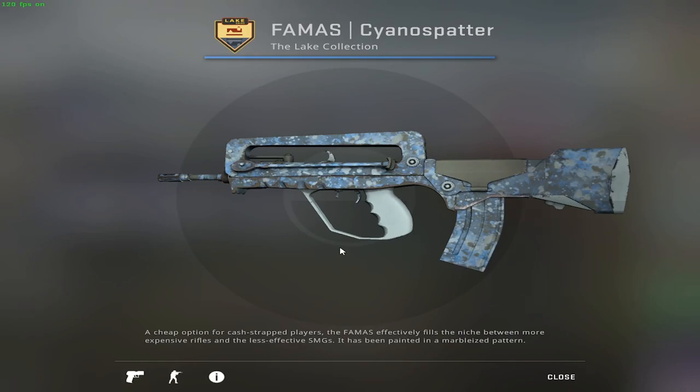Since I have about one euro left, I will try to fit in as many blue weapons as possible. I have to exclude the primary weapons for the CT side — the M4A4 and M4A1-S — because everything blue in that category is overpriced and falls into the next budget tier. For the FAMAS, you can opt for the Cyano Spatter, which is in minimal wear condition and goes for 12 cents.